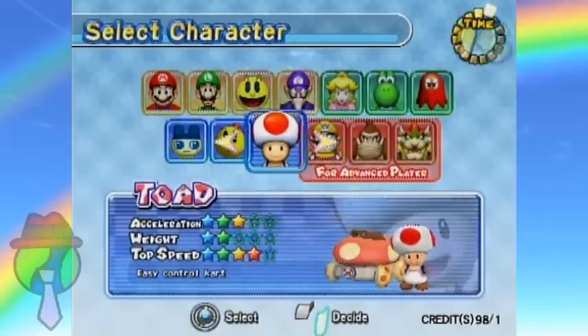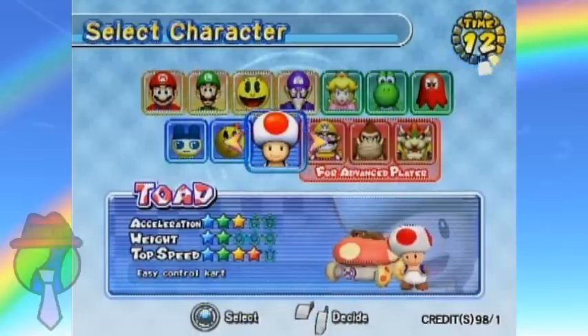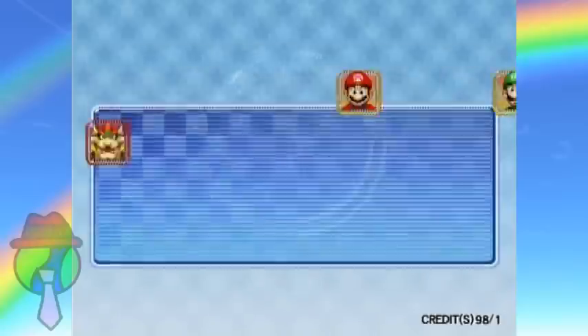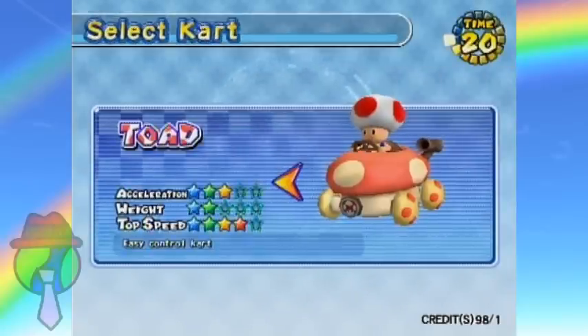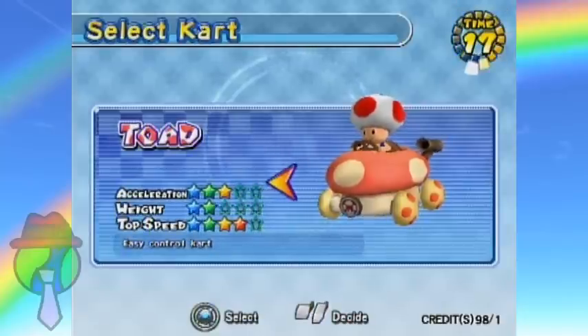The character ordering last time means I should have been playing as Mamechi now, but I'm just going to cut it and play as Toad. Why the hell not? Let Toad have its moment. He has a somewhat more competent vehicle than Donkey Kong, anyway.